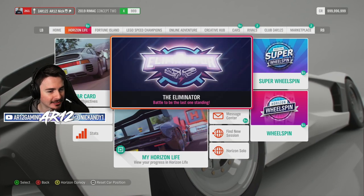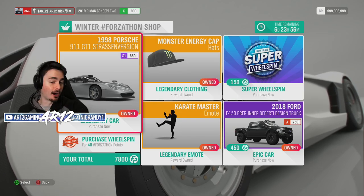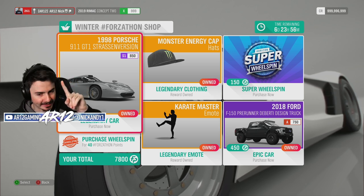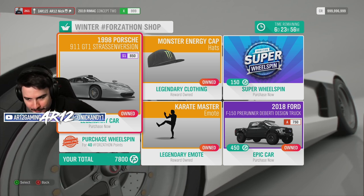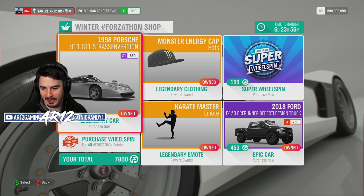But before we go and unlock that, let's check the Forza-thon shop for the week. Two amazing cars this week. That Porsche is actually super, super quick in S1 class. Brad DeBertie's Ford F-150 can have 1,800 horsepower — awesome car. Would highly suggest checking them out.